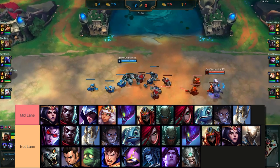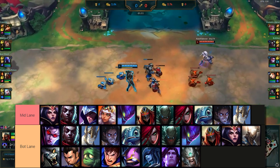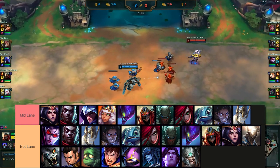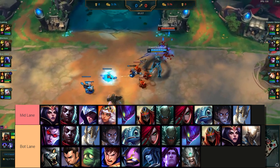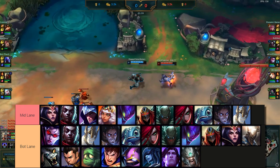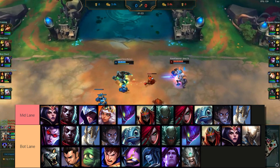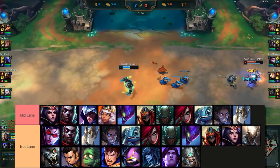For mid lane, it's very good to play a self-reliant champion such as Zed, like I'm playing here. They have the Vayne, who's also fine — probably not that great into Zed. The bot lane is where the supports would be. Very similar to Summoner's Rift, you could have an AD carry and support in bot lane. That'll work just fine.